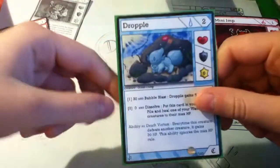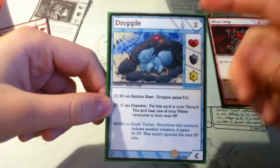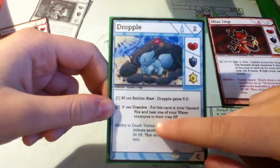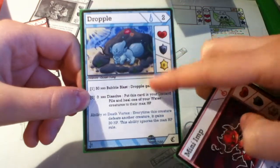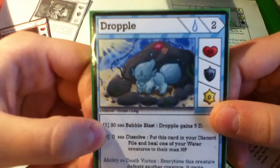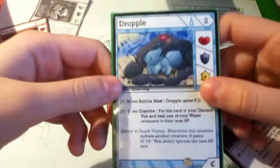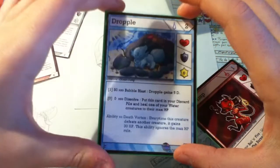And then I wanted to show you this new card I made today — this is Dropple. Two summon points. I don't have the name written down right now, so I'm improvising. There are the stats and the different attacks. As you can see, there's a difference depending on whether you're fire or water — the background, the contour, the ability color. I really like the art on this one. I uploaded it on my DeviantArt, so I'll give you a link in the description and you'll be able to see the real digital version of this drawing.